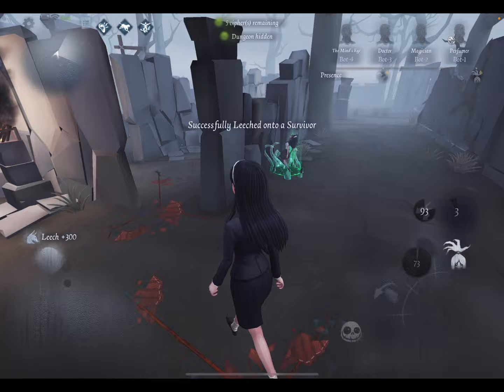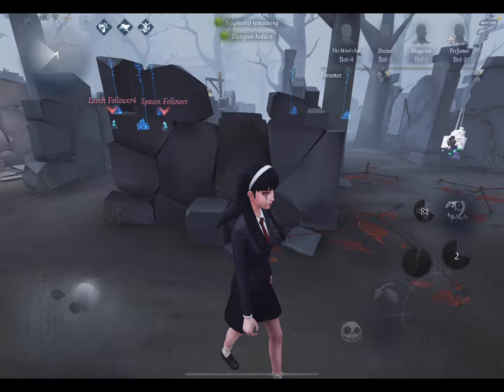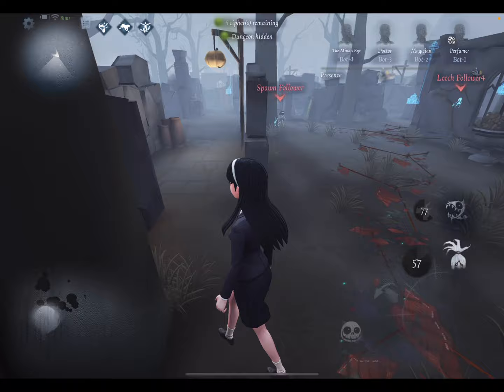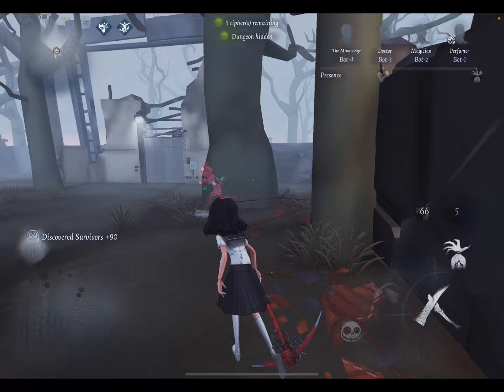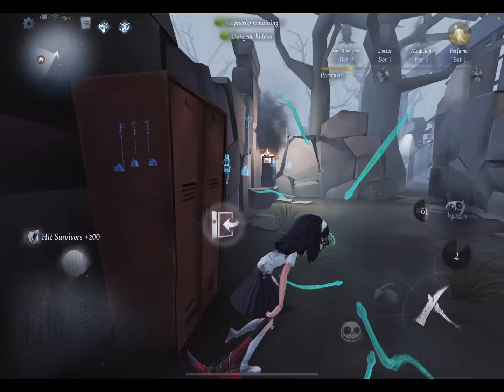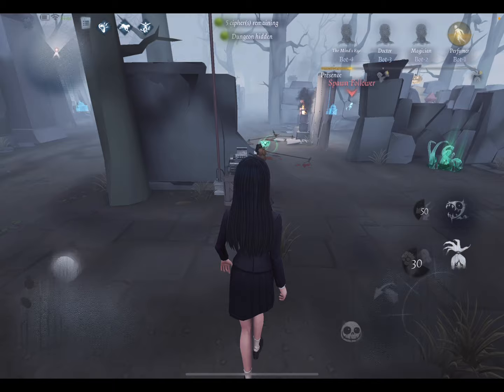You're going to walk over to a survivor and leech them. What you usually want to do is trap the survivor so your spawn comes from one side and the leech from the other — sandwiching them in. Another thing I like is sending the leech away from the survivor and the spawn at the same time, because then they have two characters on them simultaneously, making it harder to dodge. Usually you'll get the first hit with the leech, because against good survivors they'll make sure you get rid of your leech, and then you can use your main body patroller.